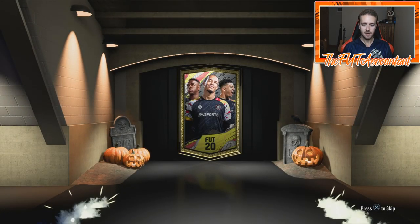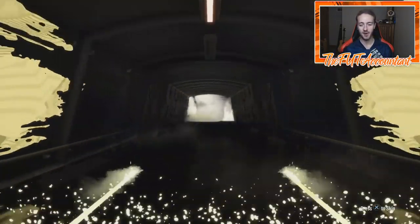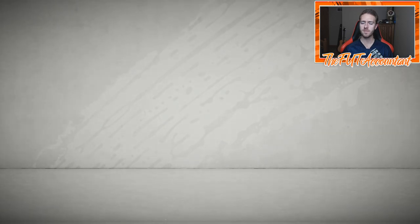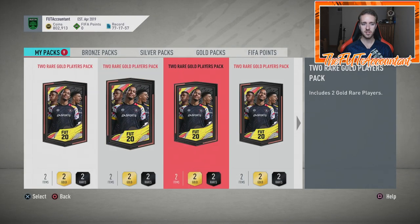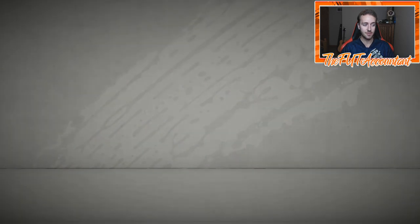Ten packs through. Come on, EA — give me another board in the next five packs. I want to see the Scream players — like a Ferland Mendy or something. That would be very nice. If I got Ferland Mendy untradeable, I would be very tempted to do PK because I could use him in my team at the moment and he would fit in there.